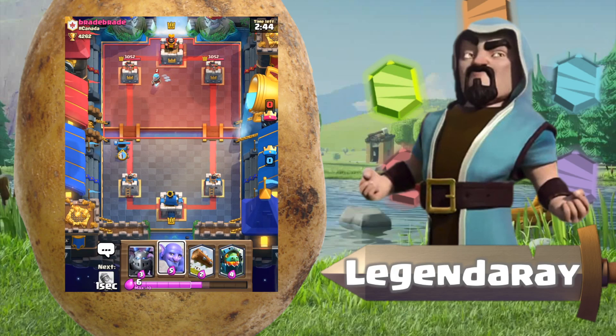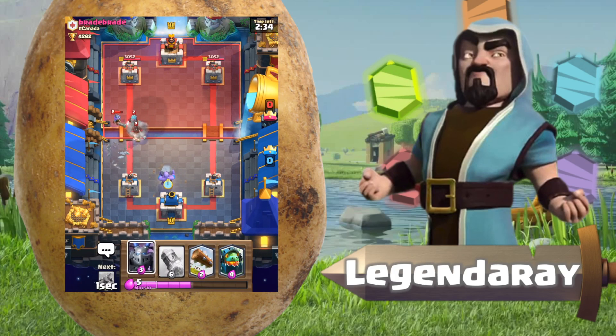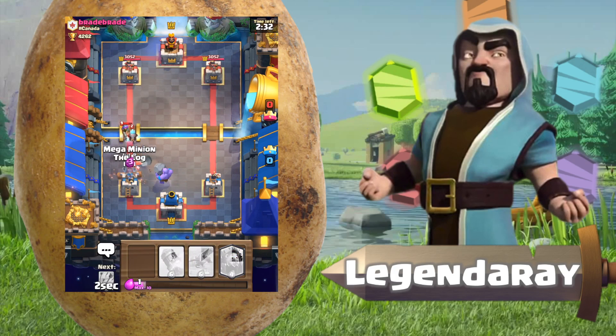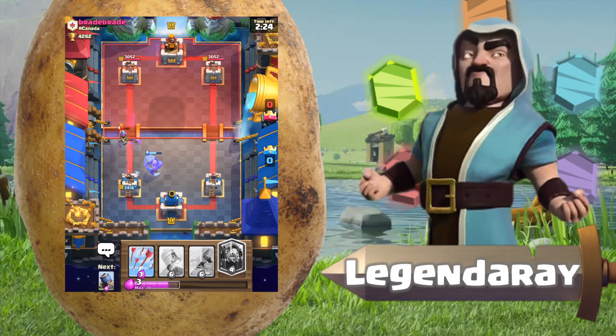I start off with a mortar. He placed down an ice wizard — that's gonna counter pretty well — and the musketeer. So let's just prepare for a counter push. There we go, that's the counter push. Let's log that — it should only get one shot. Oh, it's gonna get two. Pretty shaky start but hopefully we can bring it back.